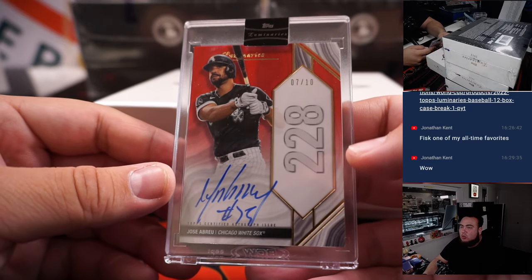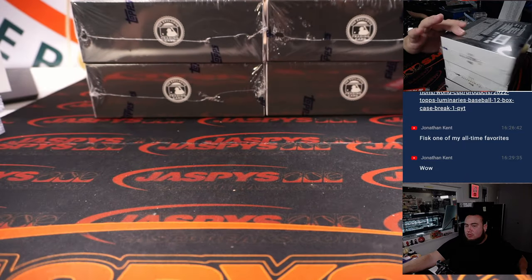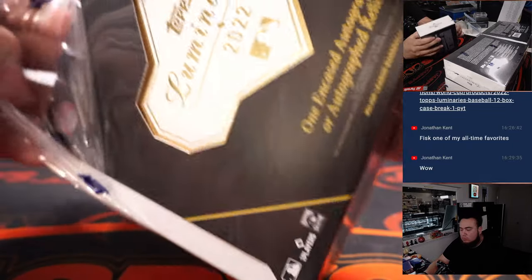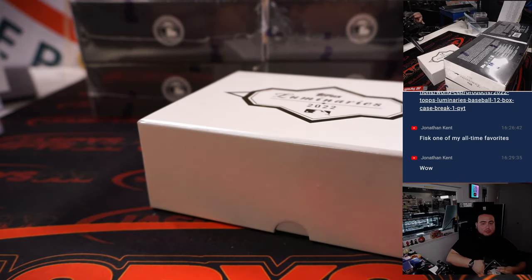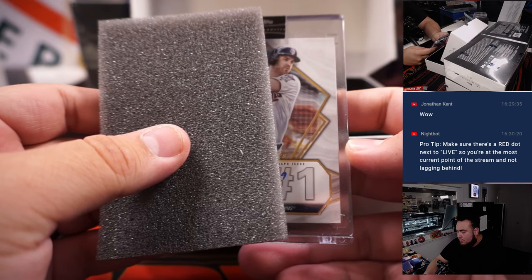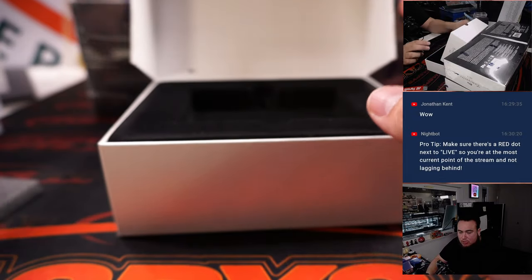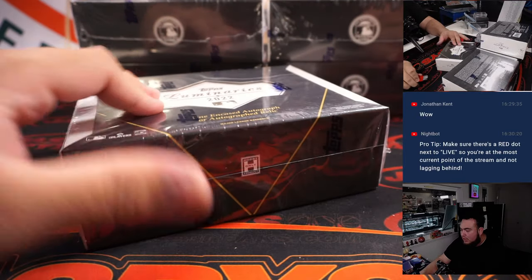Seven of ten — that is Jose Abreu for the White Sox, going to add. And we got for the Minnesota Twins, Joe Mauer 13 of 15, Minnesota going to Chad.